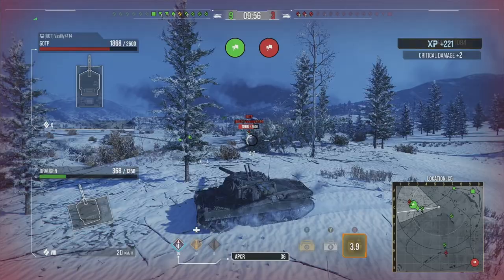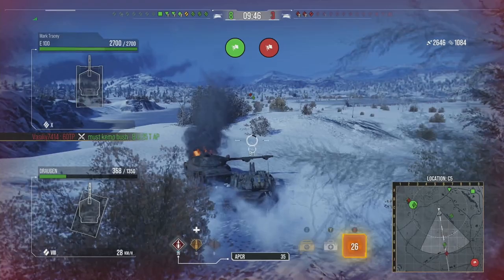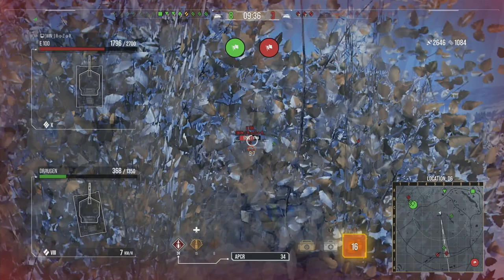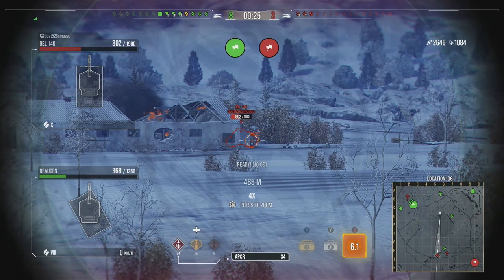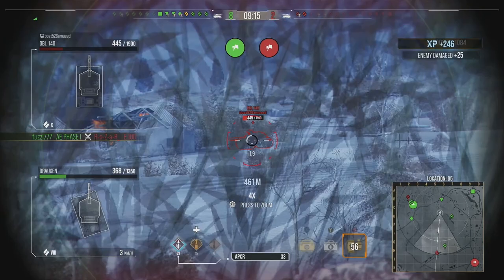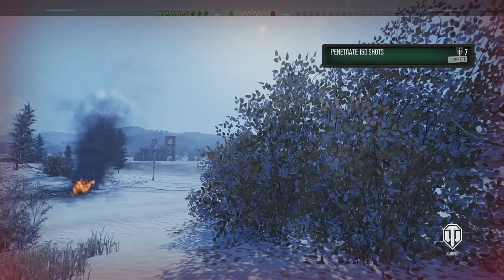With the tank being so accurate you can guarantee hitting a lot of weak points. However, because the standard rounds are standard rounds and there are no premium penetration rounds in the Draugan, when you come up against heavily armored tanks like the E100 it becomes a struggle to consistently punch through. That said, when you do have the accuracy you can pinpoint reliably pennable targets and hit them 90% of the time — as you see with the Object 140, hit straight in the side and he's out of the game.